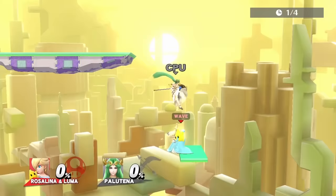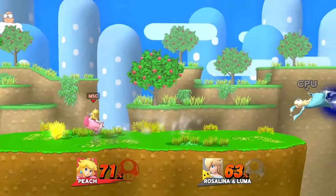Palutena doesn't have many moves — her best one is multi-jabs, and the only other move is forward smash. For edgeguarding Luma, use up air.